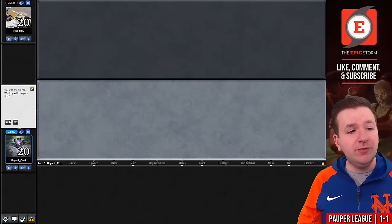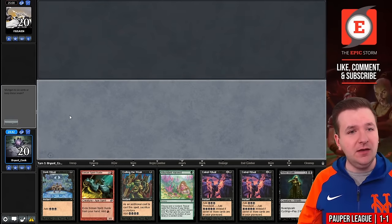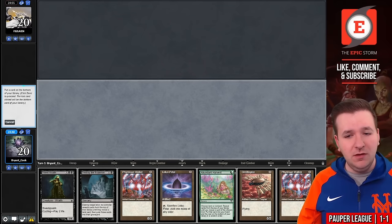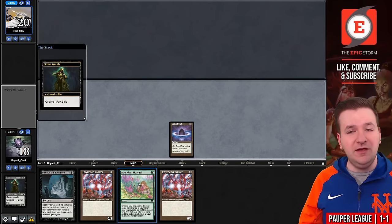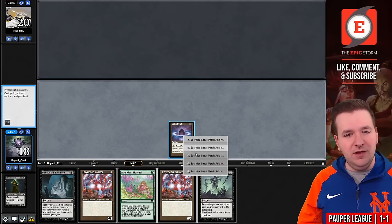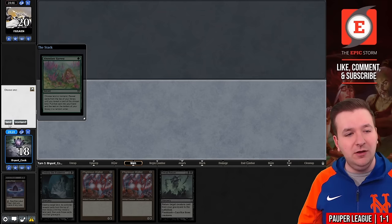On the play for match number three. We'll send back the first hand, the second hand seems reasonable — keep this and bottom one of the creatures. Play Lotus Petal. I'm going to cycle Street Wraith first in case I draw into something that gets a land. Oh — that was bad. Okay, Abundant Harvest — so now we need more mana in order to win. I think it was actually better to cycle first. I'm not playing Rotting Rats today — it's a card I haven't liked the last few times I've played this deck.